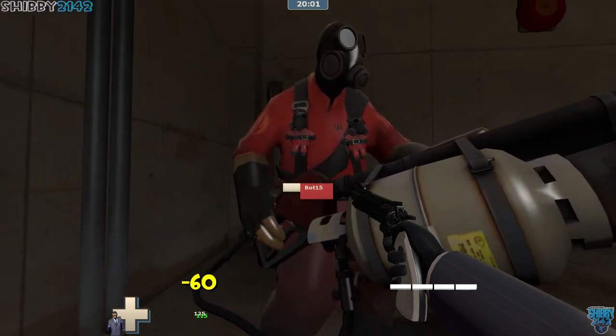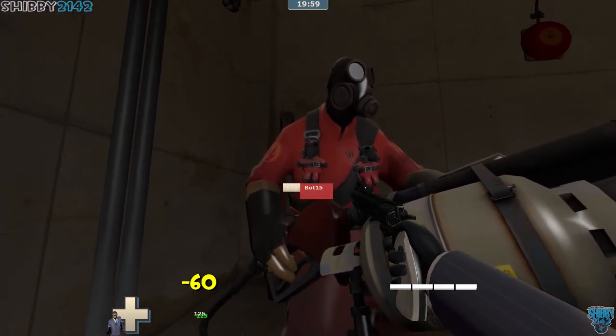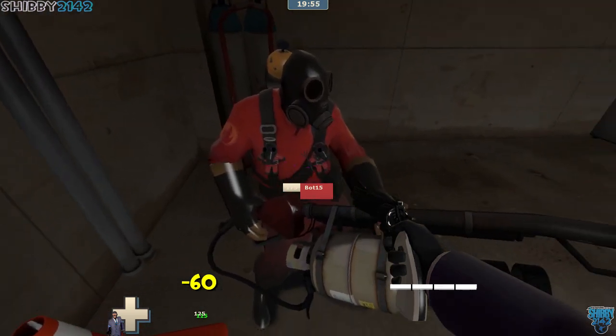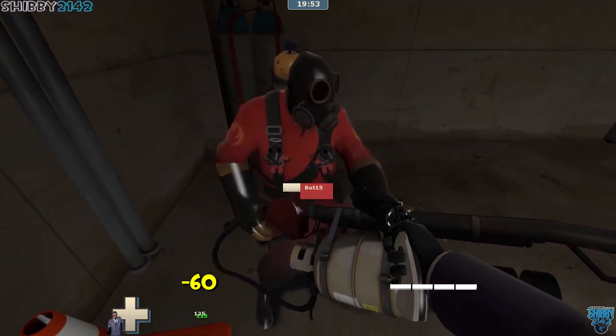For the Pyro, we have the angel and the devil. So he's got his halo there and the horns. Really, really cool miscellaneous item.